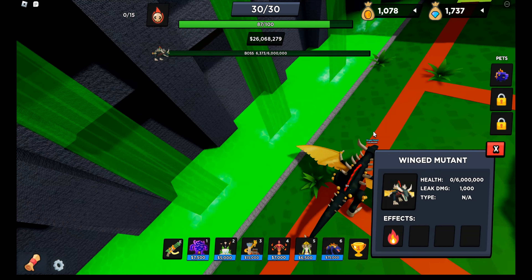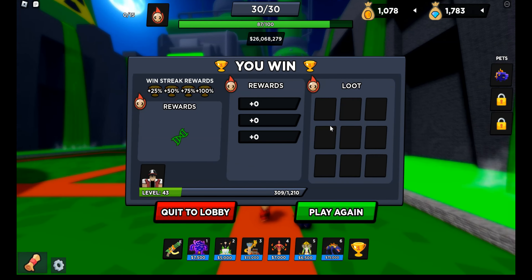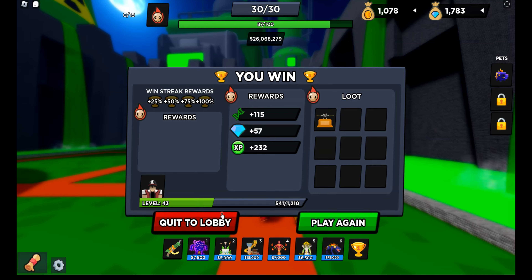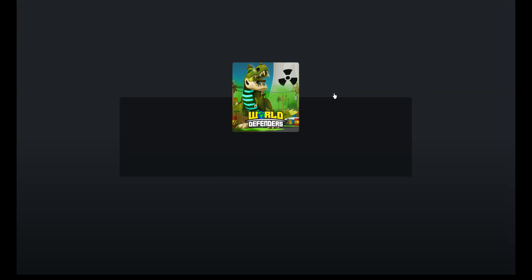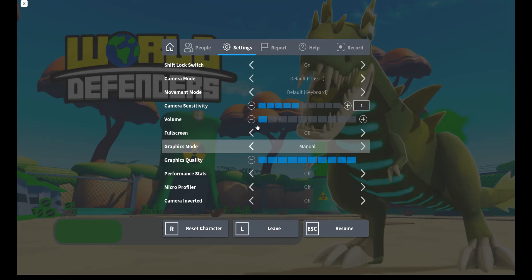I don't know why it just went that way. Let's go! We got 115. I thought last time I got like 99 for some reason. Looks like we didn't get the pet this time. But actually, if we go back to Lobby, I've actually got the pet before so we can check it out. Looks nothing like the actual thing.